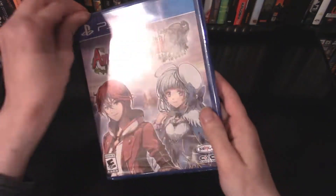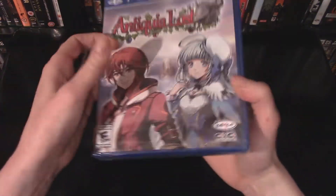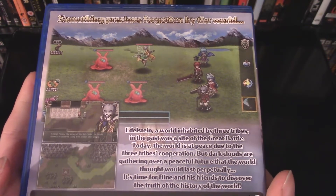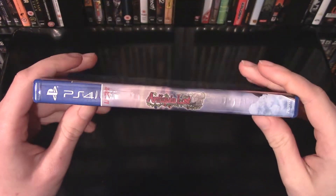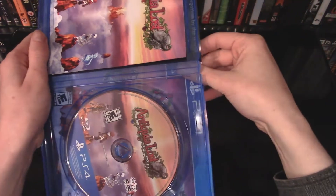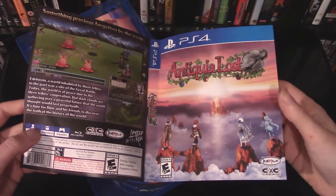Bonus — breaking the seal here for Antiquia Lost. I also got this from Limited Run Games as part of their RPG Friday 2. So let's break the seal on this game and take a look at it — another awesome RPG to get my hands on. You can see on the back of the box an image from the turn-based combat, which is exactly how I like my RPGs. Very nice looking case all round. Let's open it up — and yes, we have another reversible inlay. Pretty damn cool, although I think I'll stick to the default cover art on this one.